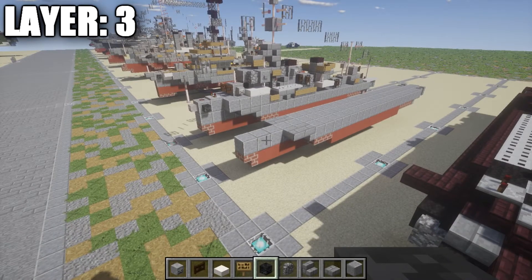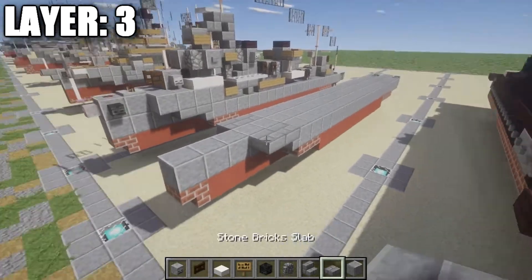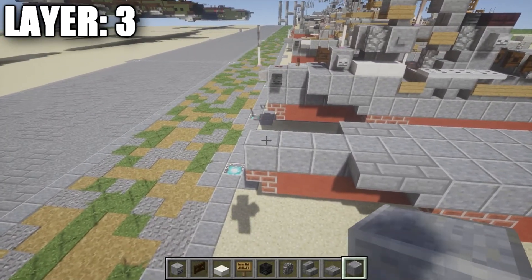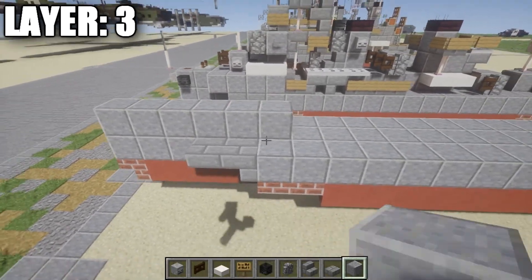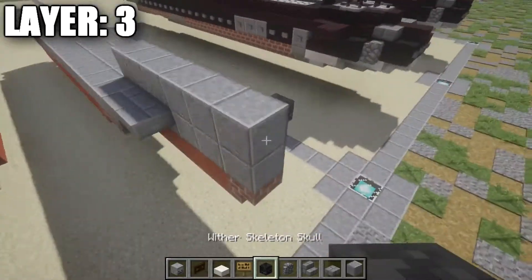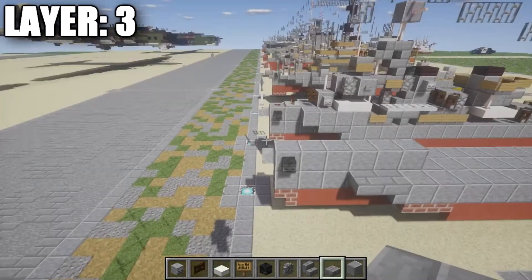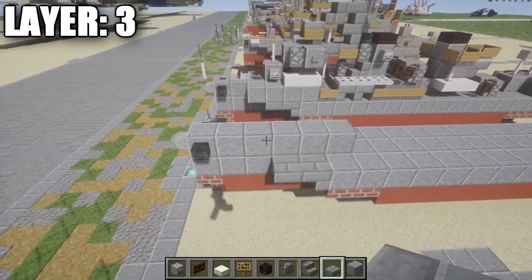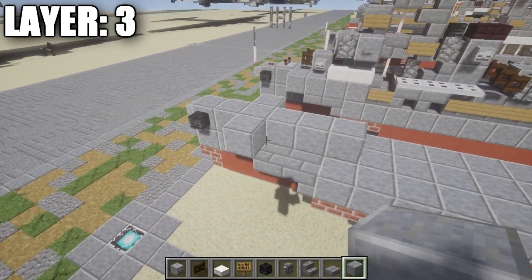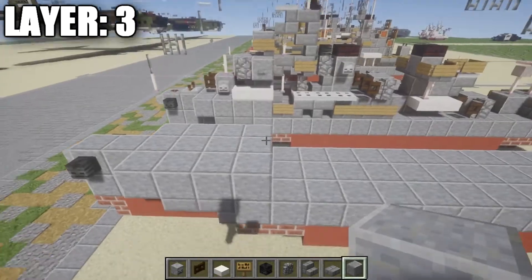Moving on to layer three — this is probably our most complex layer of the build, though it's not that complex overall. If you get through this, you should be fine for the rest of the tutorial. Start at the polished andesite block at the very front bow of the ship. Place a polished andesite block on top, then 1, 2, 3, 4, and 5 back — 6 polished andesite blocks total. At the very front, place a wither skeleton skull on the inner side to represent the anchor, and a regular skeleton skull on the very tip to give shape to the bow. You should have a row of 6 and two rows of 4 on the sides all lining up at the end.